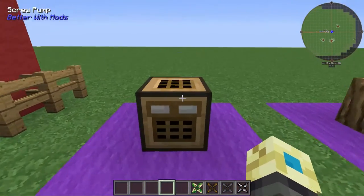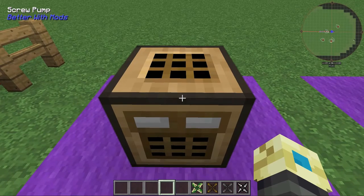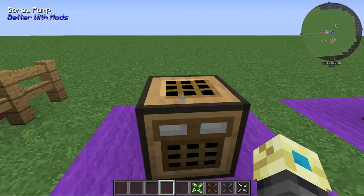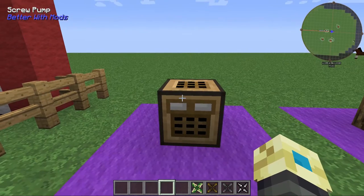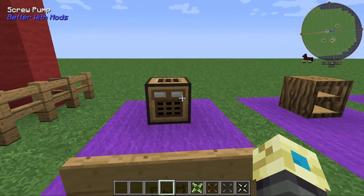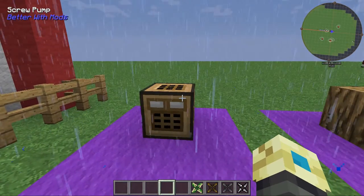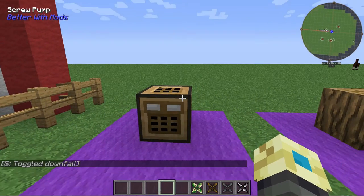Better With Mods now has the screw pump. I know a few of you were questioning this — I believe it was Ector. I'm not going to show how to use it, just look up the Better With Wolves mod as that stuff is still relevant. The screw pump is now in Better With Mods and it's used for pushing water around, because as you know, you can't place water buckets.